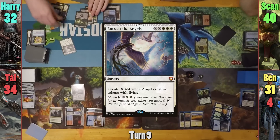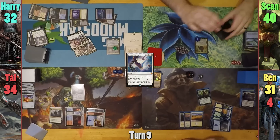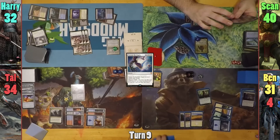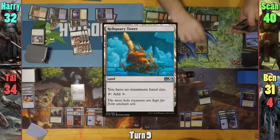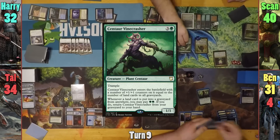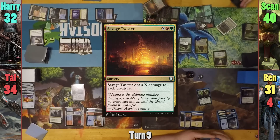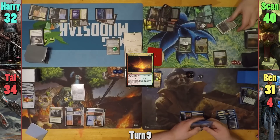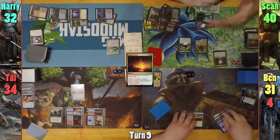Harry reveals Entreat the Angels and casts it for its miracle cost, putting six into X. He then upticks Aminatu, doing the draw-swap thing she does, and passes to Sean. Sean draws and plays Reliquary Tower, and brings out Death Reap Ritual. He then casts a Centaur Vinecrasher, and they count up lands and graveyards, which is six. Sean then casts a Savage Twister where X is four to try and wipe the board. This does so, and moving to his end step, he gets a Morbid Trigger from the Death Reap Ritual and draws a card.